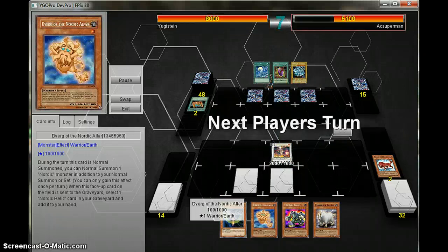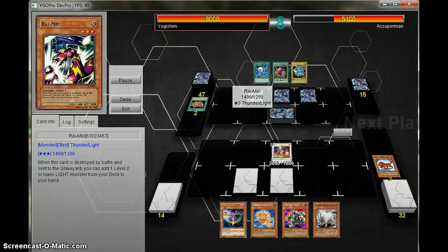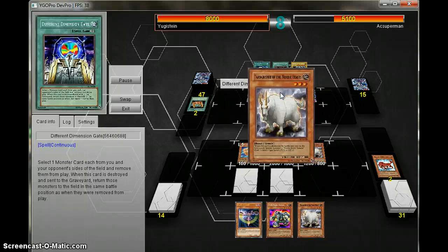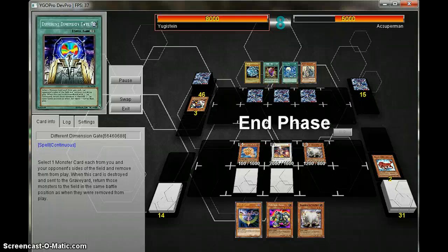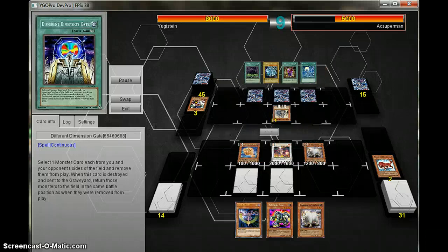The Blue Eyes Deck is a pretty bad — and I do mean good deck. He uses Rhyme; I've never really seen my opponent use that. And my opponent uses Differ Dimension Gate, another good card. Two of them, and he'll put them to use.